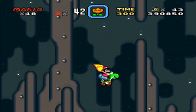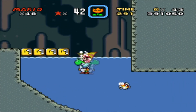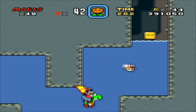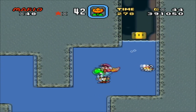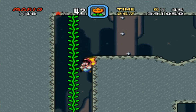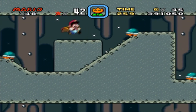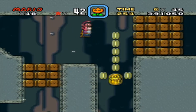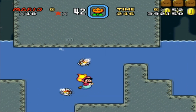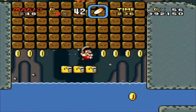This is the one with the secret exit that has the Switch Palace, which I will get to first and then do the regular exit in a bit. I have to abandon Yoshi for this one — I'll get you back later, buddy. The secret exit is actually on the left here where the brown blocks are, but you need a P-Switch in order to get it. So this is where the Fire Flower would be helpful — swimming stages like this are useful for Fire Flower.